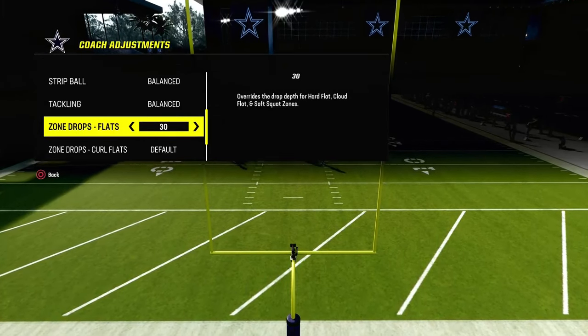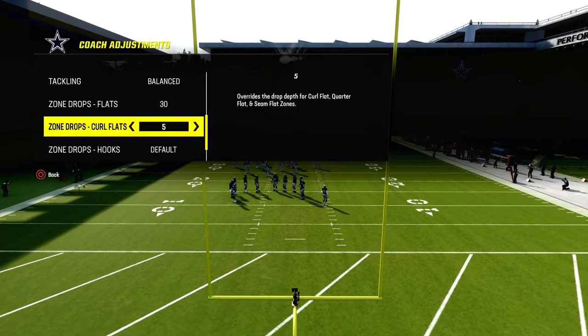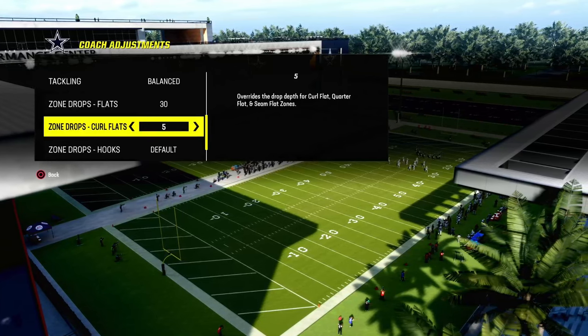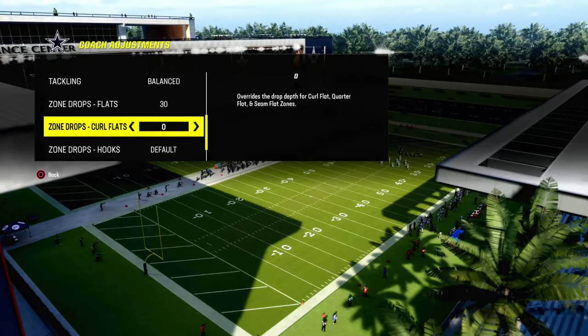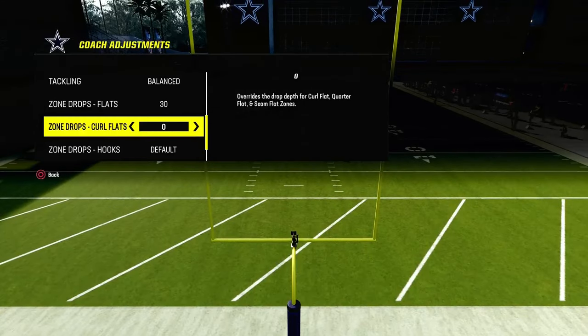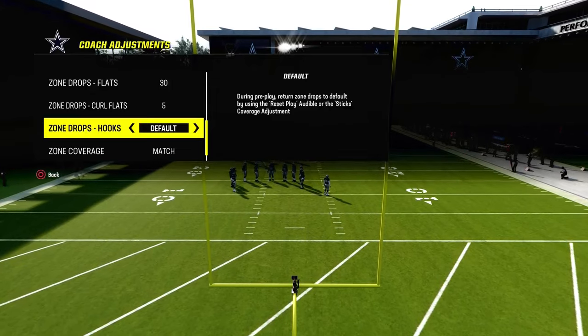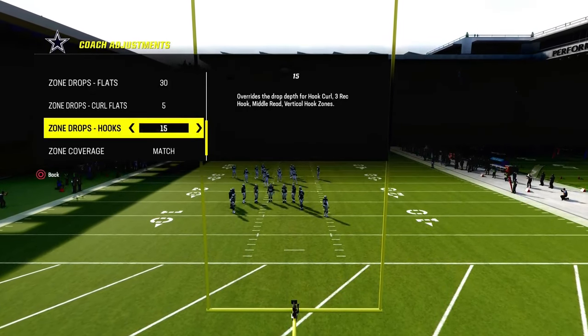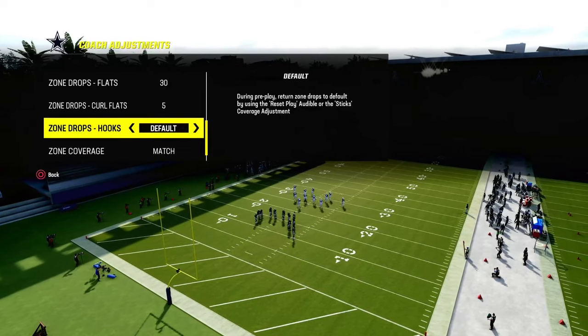We're going to put our flats on 30 and our curl flats on 5. If you're playing somebody running RPOs or trying to hit you quick in the flat and you can't stop it, bump the curl flats down to 0 — they'll actually pick off bubble screens. The hook curls you can put on 5, 10, or 15, or just leave them on default.